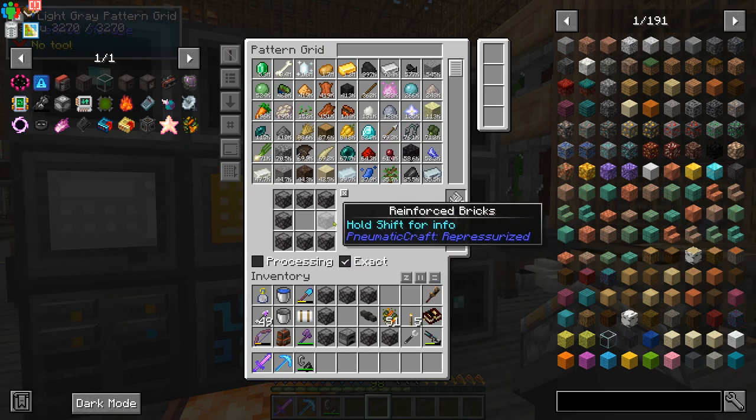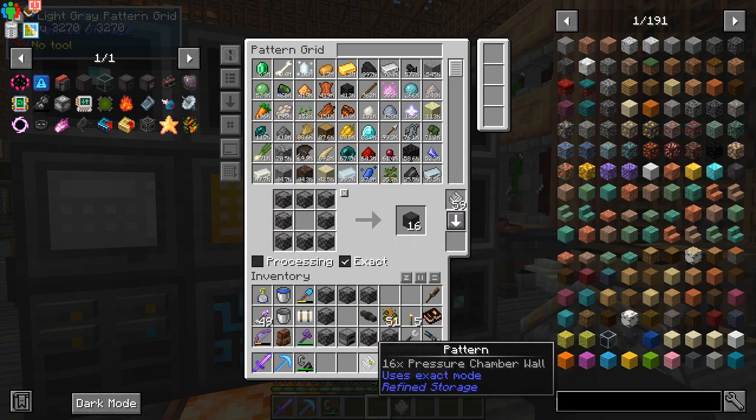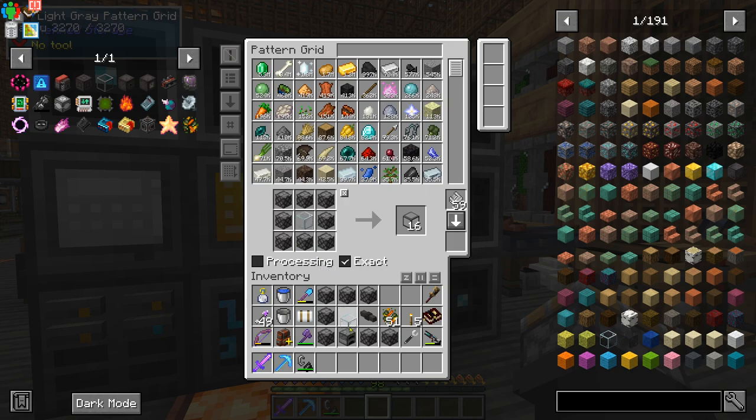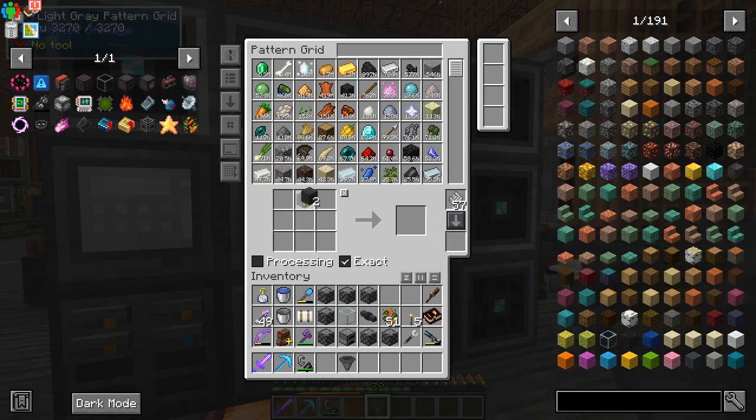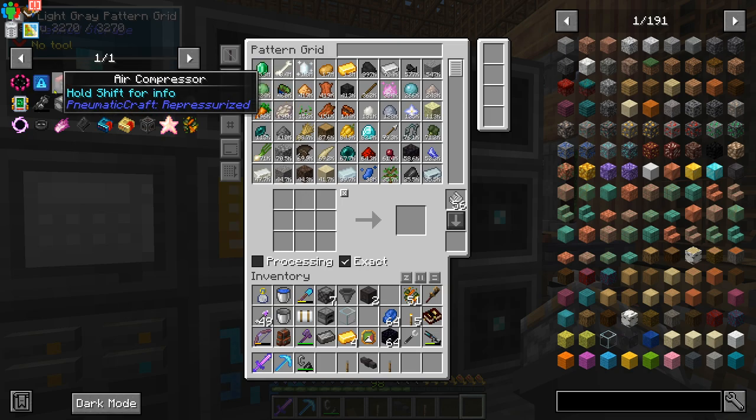Pattern for pressure chamber walls — that's all reinforced bricks, just like so. We can make one for pressure chamber glass, which is pretty simple, just reinforced bricks with a piece of glass in the middle. And a pressure chamber interface, which is two pressure walls and a hopper. You get two interfaces. One last important part that we want to make is a security upgrade.